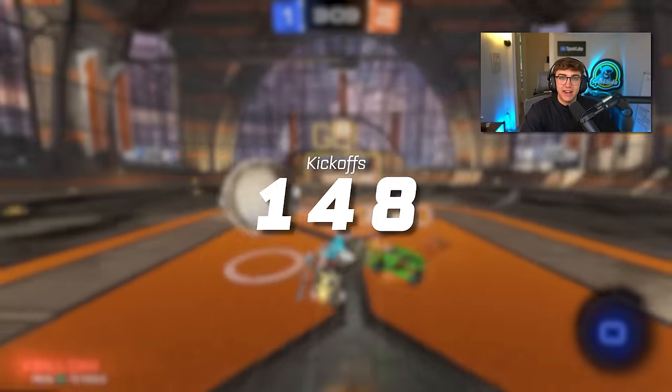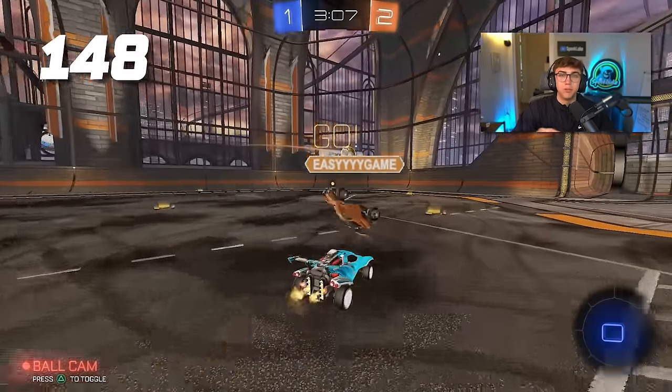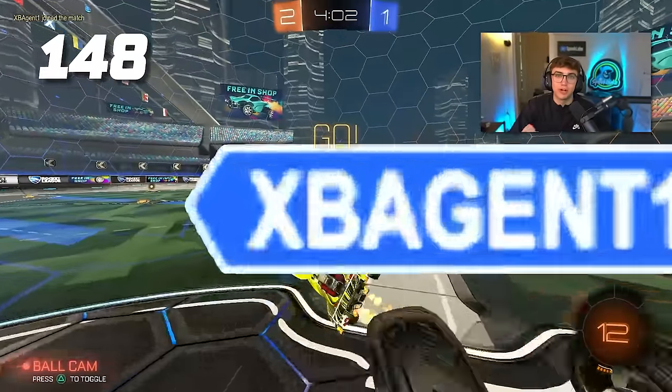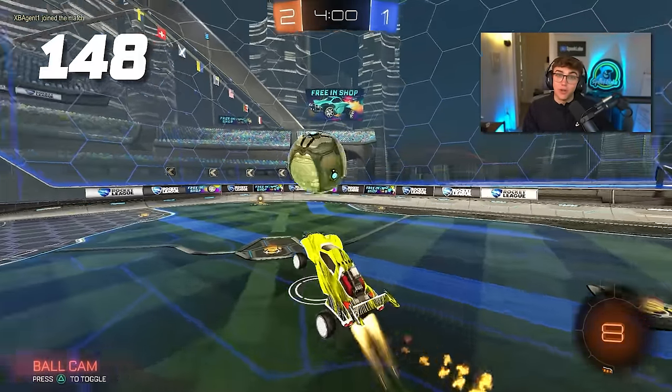Tip 148: get your kickoff down. Kickoffs happen every game, so put four or five minutes inside free play training to get these down before you go into ranked, because you're going to have to use them all the time anyway.